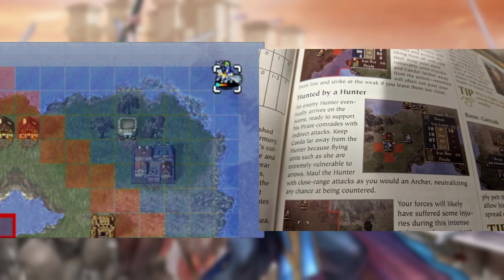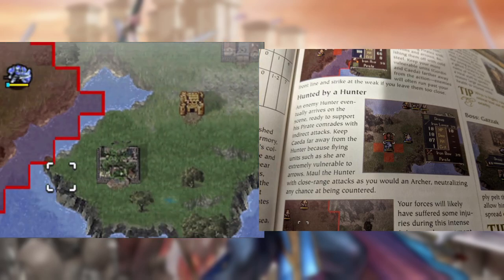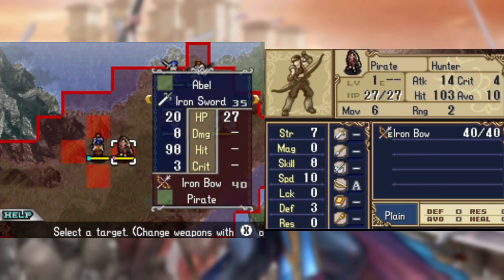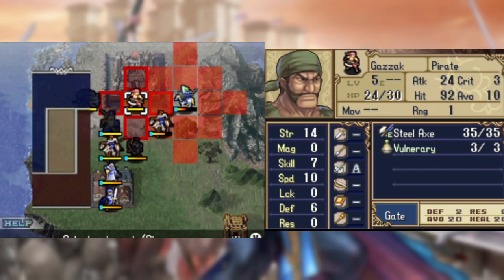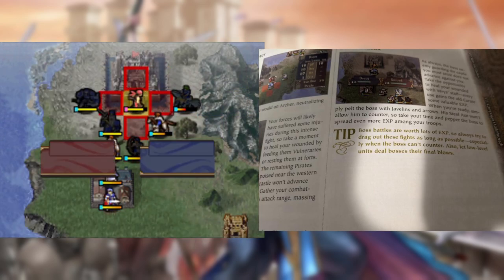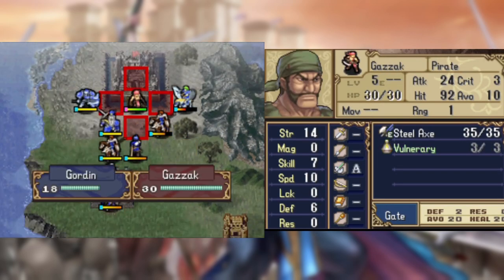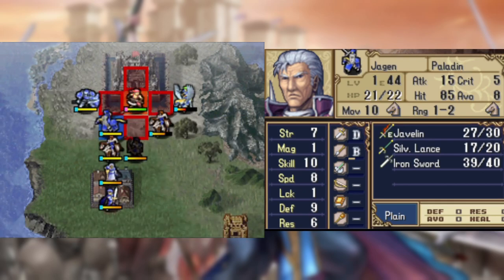The guide does advise to keep Seda away from the hunter while I maul in, so I move her as far away as possible before taking it out and heading towards the boss. Sadly, the guide doesn't recommend grinding Gordon up, but it does advise using ranged attacks to get as much EXP as possible. Take a note because this will become a running theme.